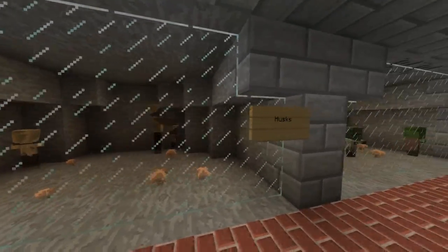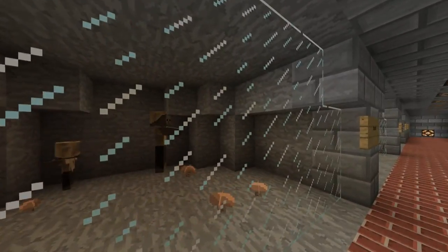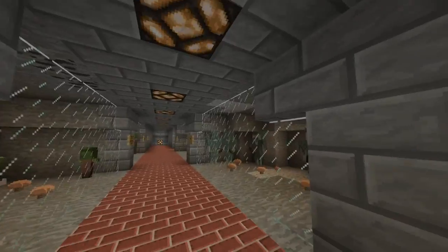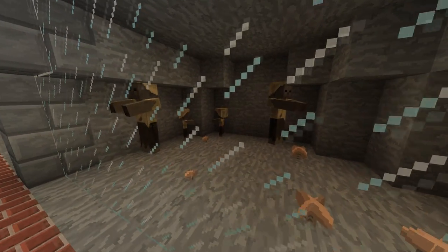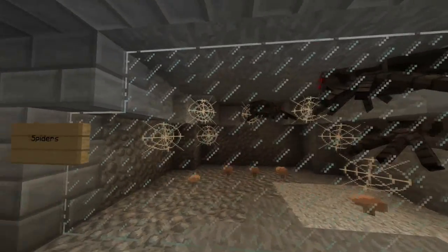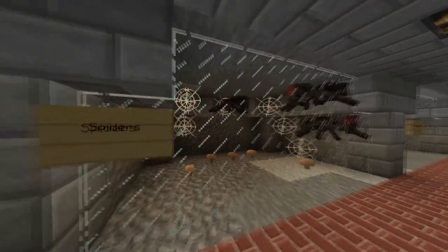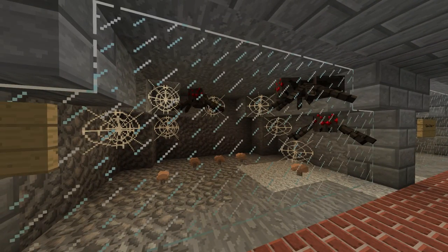Over here we got husks, which again are like the zombies — a new mob in 1.10 but they spawn in hot areas rather than the cold areas that the strays do. They have a baby zombie version and they are pretty cool.